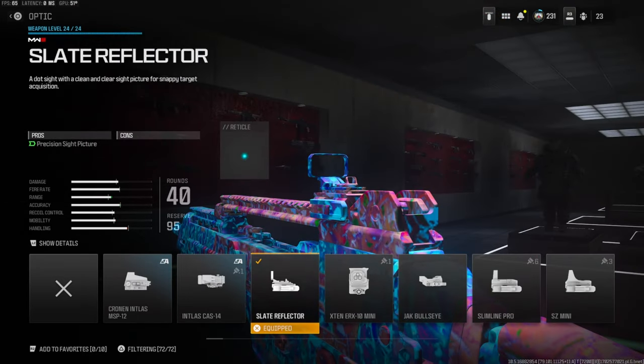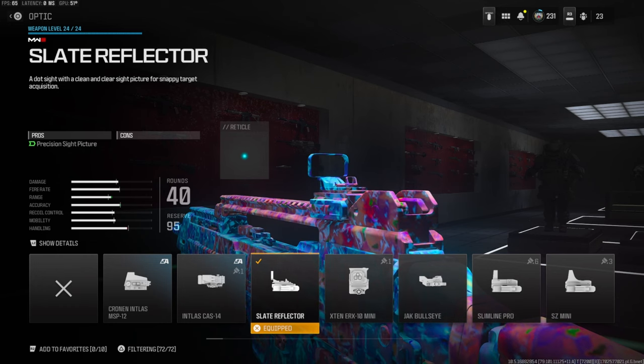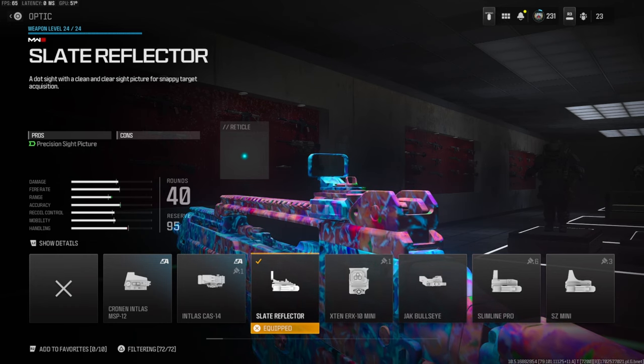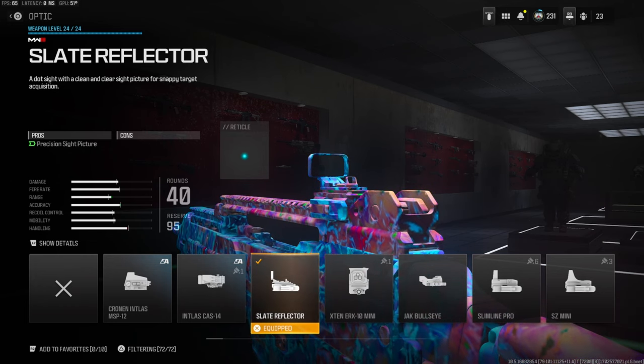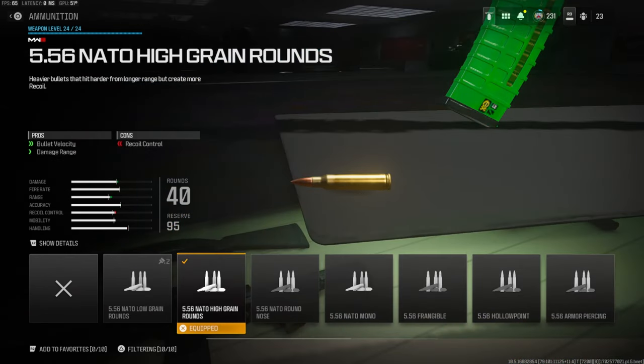Another personal preference — this is going to be the Slate Reflector. You can go with the iron sights or a different optic; it depends on how you play or just how you feel. Over on the ammunition we're going with the 5.56 High Grain Rounds for bullet velocity and damage range — the cons are recoil control.